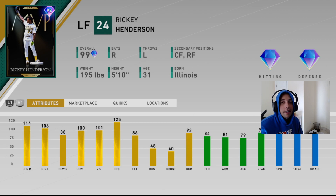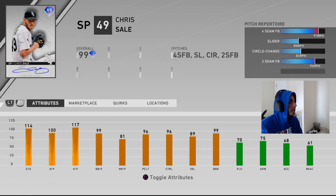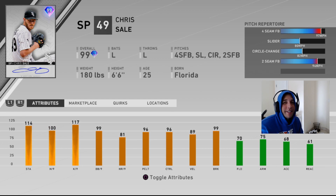Now let's look at Chris Sale, the Signature Series 99 overall. He's got 114 stamina, 100 hit per nine, 117 K per nine, 99 walk per nine, and 96 control. He's absolutely phenomenal with his control — 89 velo, 99 break — and he throws from the left side with a funky delivery. But he only throws four-seam, slider, circle change, and two-seam. He doesn't even have a sinker or outlier, so this card only throws two speed differentials.